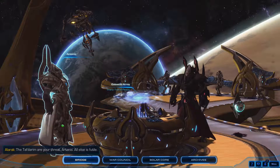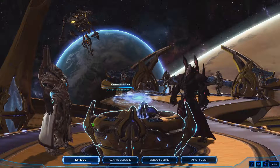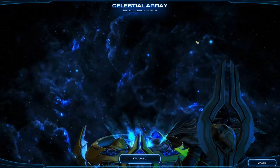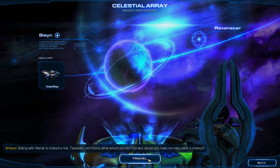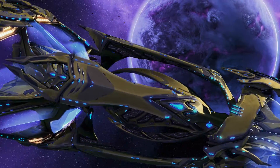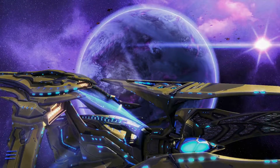Alarak says the Taldarim are our threat, telling Artanis all else is futile — and we respond that we're dealing with him. So now we're going to be going to Slain, which is the Taldarim homeworld. We will try and get Alarak elected as leader so that he will enact a cessation of hostilities between our peoples, as he puts it — which is not the same thing as an alliance, but I'm hoping that's what he meant.